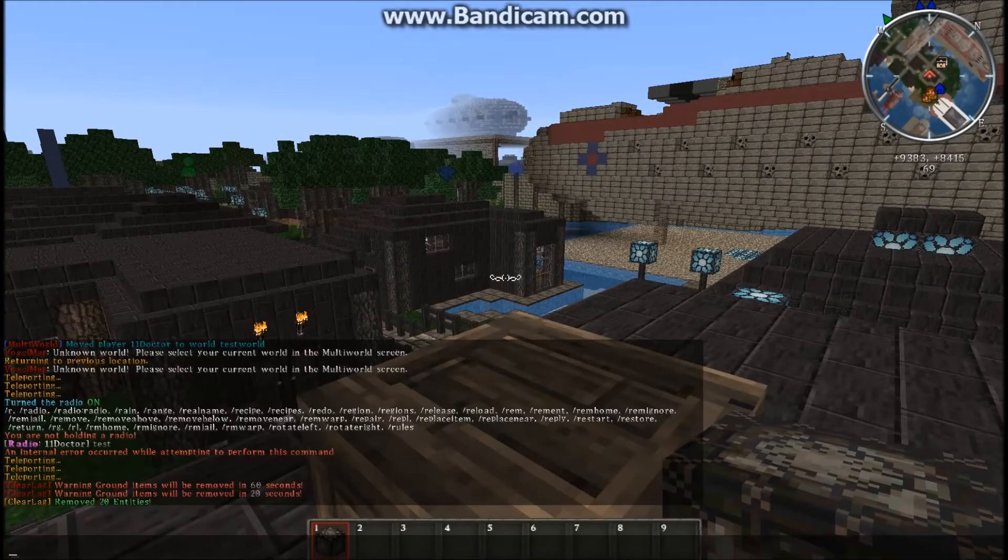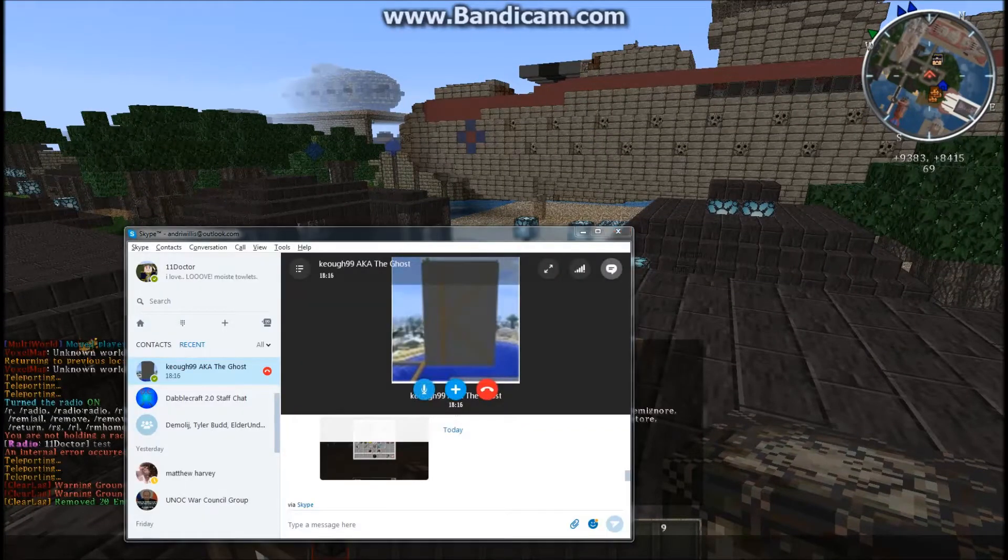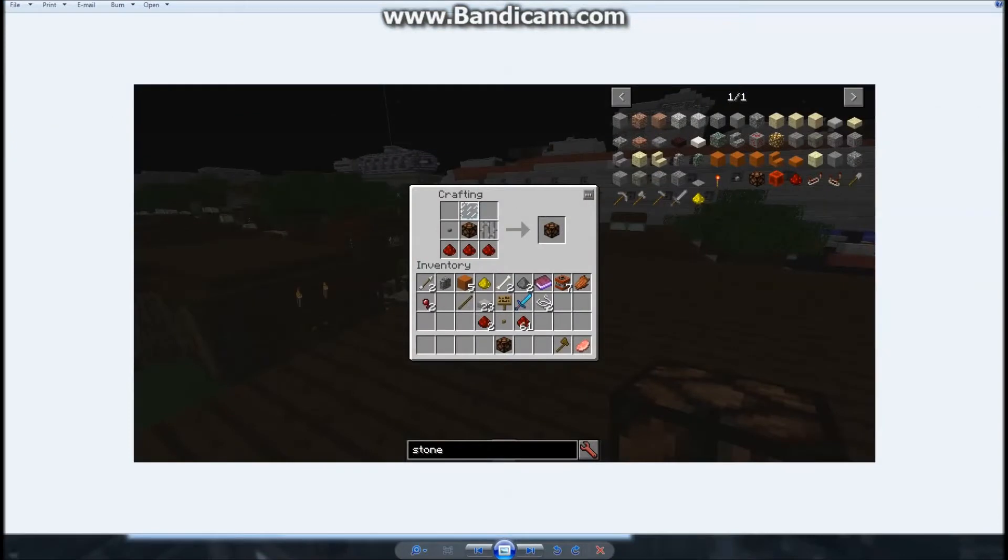The crafting recipes — I'll pull up the picture here. This is for the Tier 1: you just get a normal redstone lamp with redstone on the bottom, iron bar, button, and glass. And then you get a Tier 1 radio.